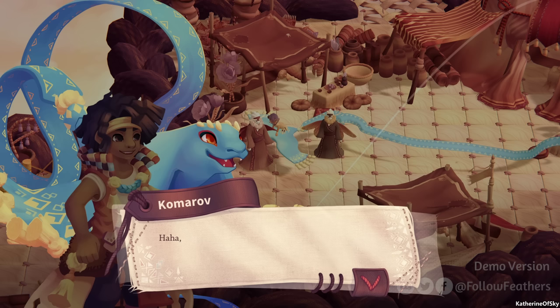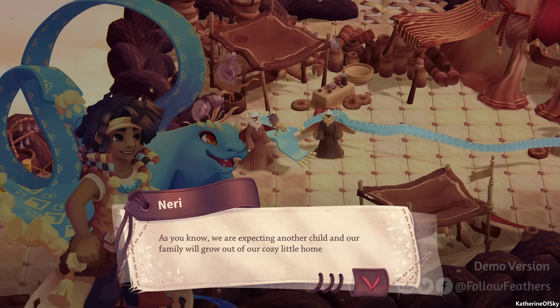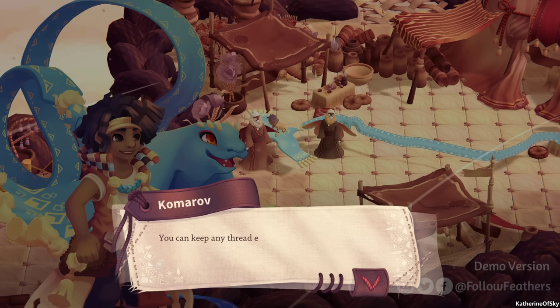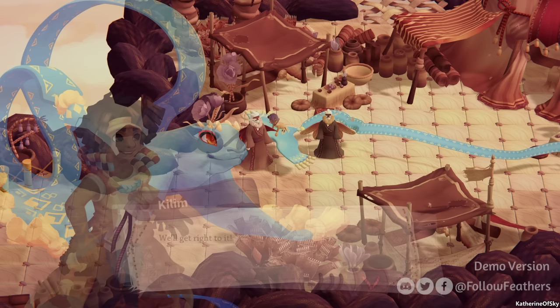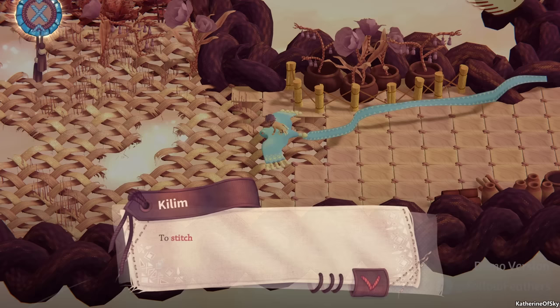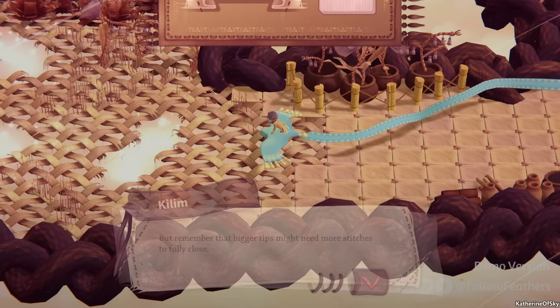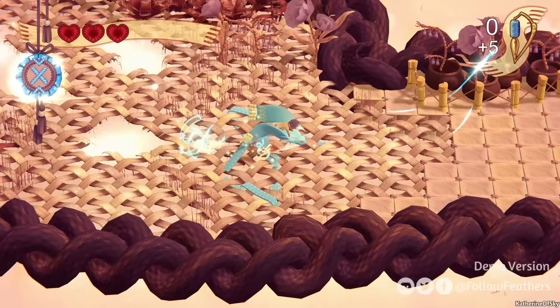Don't mind him, Kilim. As you know, we are expecting another child and our family will soon grow out of our cozy little home sooner rather than later. We need to expand it to the fields. However, they are weathered and ripped in many places. I know this is your specialty, so will you please patch them up for us? You can keep any thread essence you find in the process.